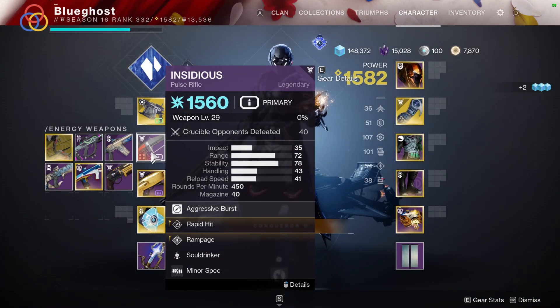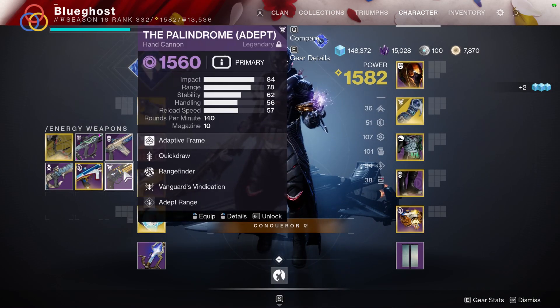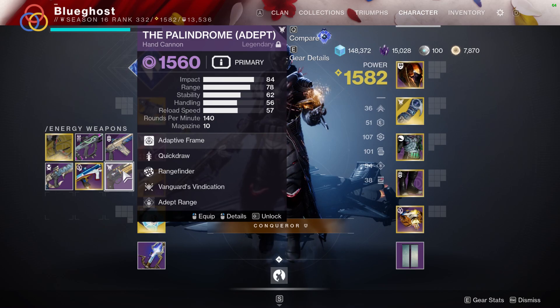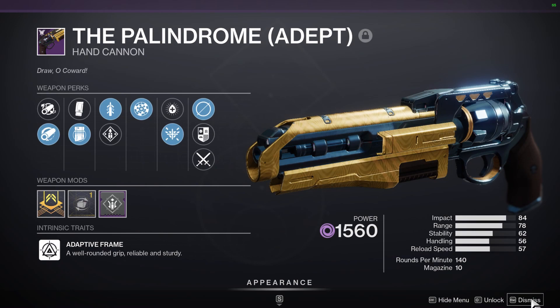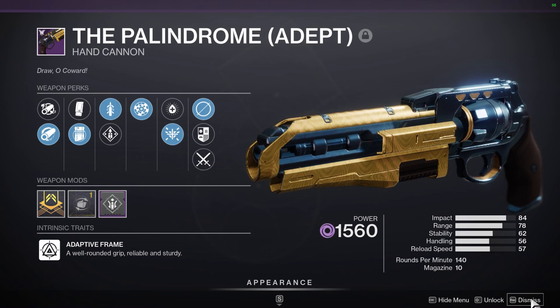Also not to mention, it is going to be your last chance to officially get an Adept Palindrome roll from this week's Grandmaster Nightfall, which is going to be the Scarlet Keep. Once the season ends, you will not be able to get another Palindrome for probably a long time. So make sure to go pick one up if you don't have one already.